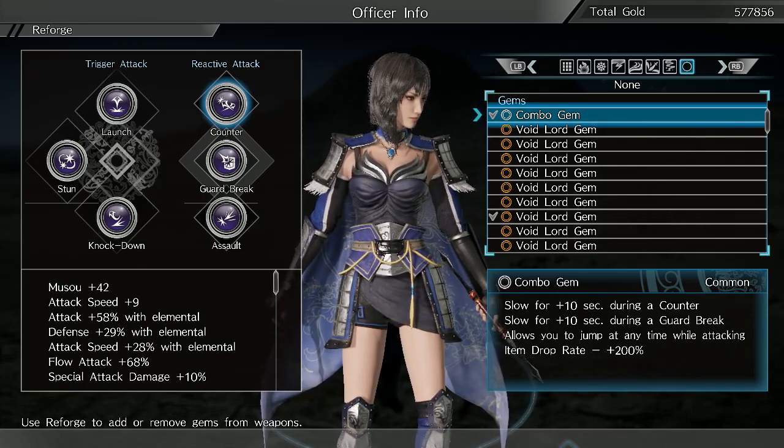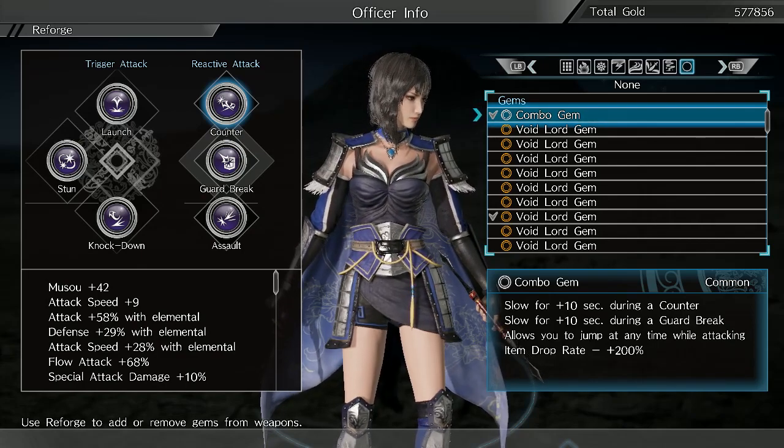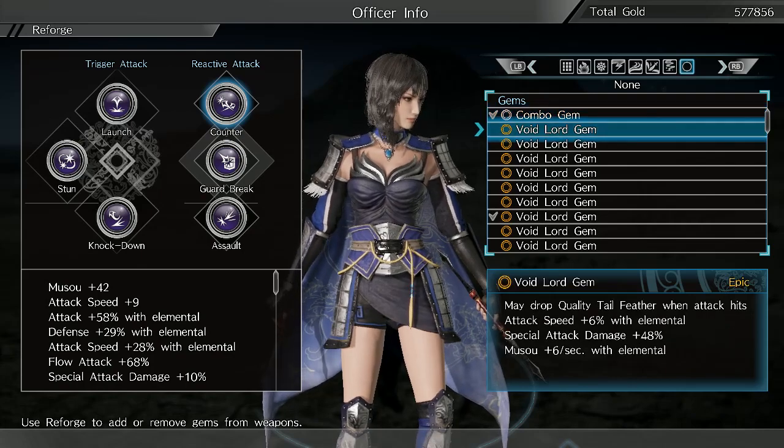Apparently you can have up to six abilities on a gem, even though in the game the max is four, so maybe they're planning to expand that later on.